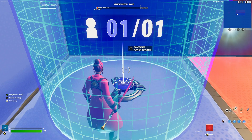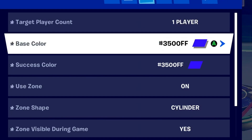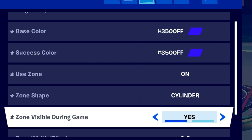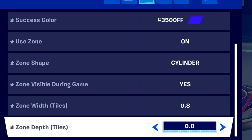For the player counter: target player count is going to be 1, base color is going to be blue, success color, use zone is on, zone shape is cylinder, zone visible during game — yes, zone width 0.8, and depth 0.8.